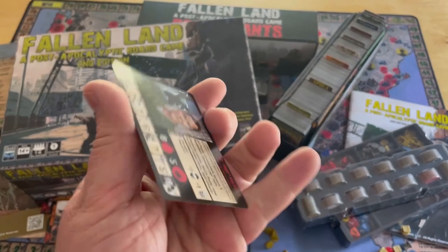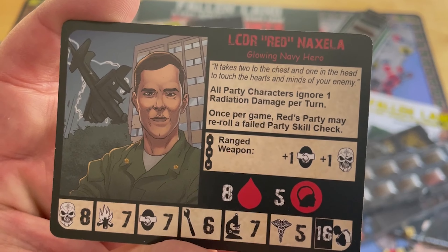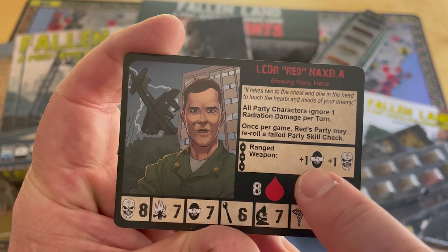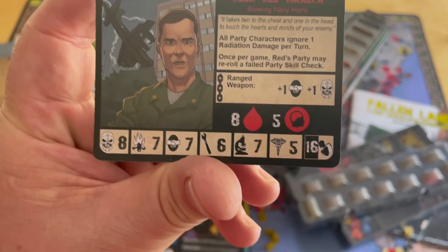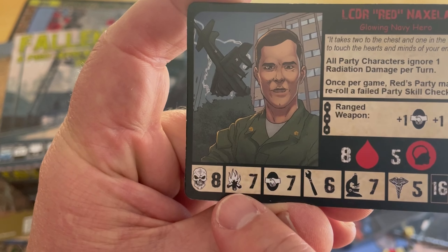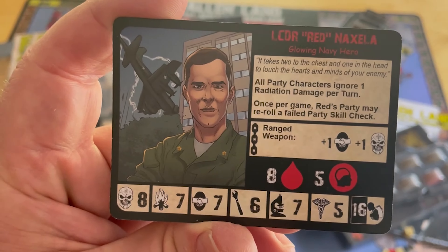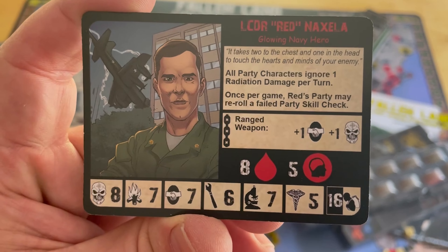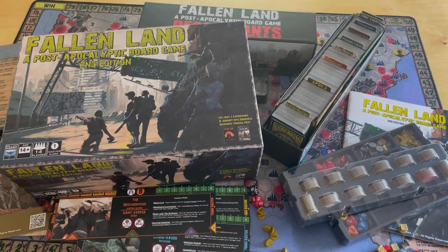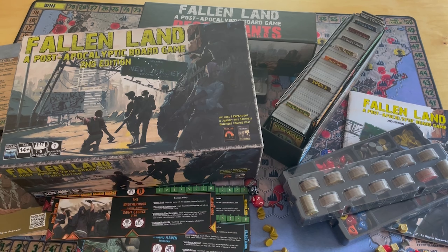I was trying to remember if they're affiliated with factions - I don't believe they are. Commander Red Naxxella, Glowing Navy Hero. You can see he has a certain amount of sanity or mental stability - that's his health. He has different abilities with ranged weapons, and here are his various skills: mechanics, discussion or negotiation, survival, dealing with bad things, science, health. He has a special ability - once per game, Red's party may re-roll a failed party skill check. Very important, because you're going to fail a ton of those. As you saw in that one card, 8d6 damage - you're going to have to spread that out across your characters, and most of your guys have 4 to 8 health, so you're going to end up killing one or two guys if that goes off.